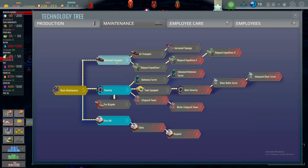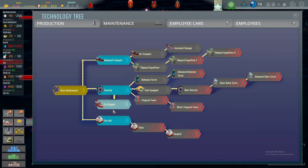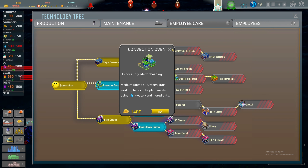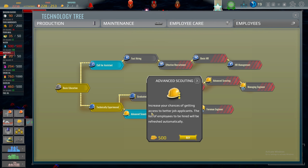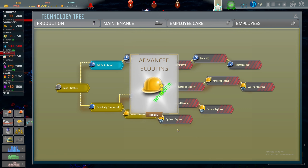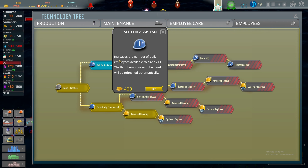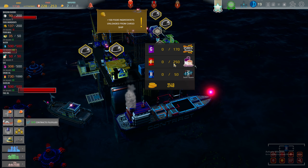What other stuff can we unlock? Security increases building HP, employee care, simple rooms. Advanced scouting — increase your chance of getting access to better job applications — let's buy that, it's only 500. Not available in this scenario. Increase the number of daily employees available — don't really need that either.